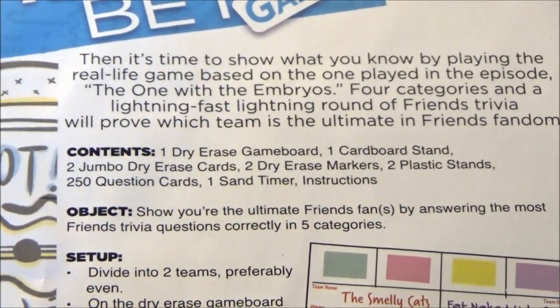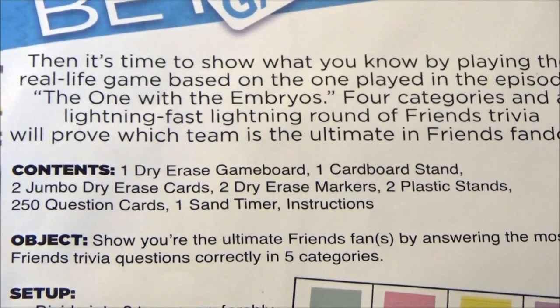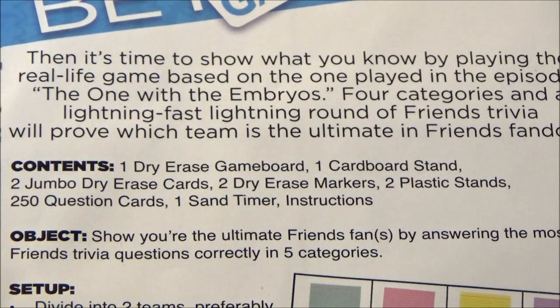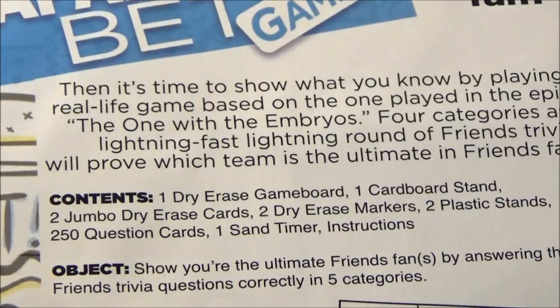Besides this single instruction sheet, we have here one dry erase game board, one cardboard stand, two jumbo dry erase cards — those are your team cards, boys versus girls, battle of the sexes. Two dry erase markers for each of those cards. Two plastic stands. 250 question cards divided into four categories. A sand timer — the best kind of timer around. And these instructions.